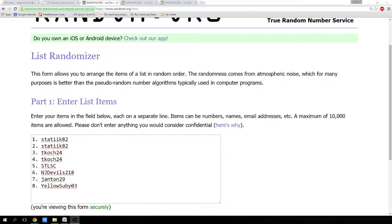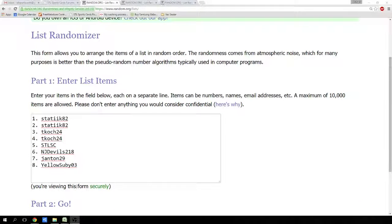Here we go. Spectra football 1345. Give me two numbers, four or less. Four on the names, one on the divisions. All right, here we go.